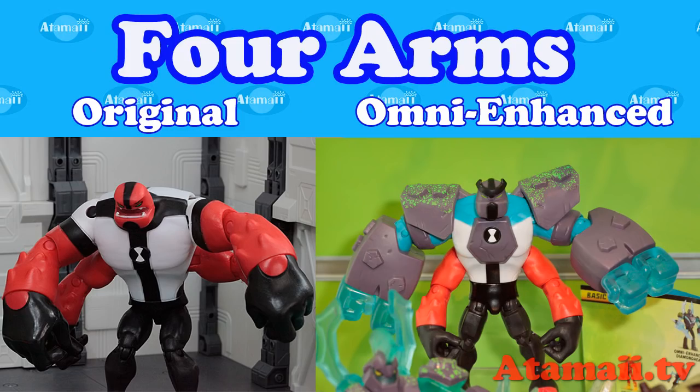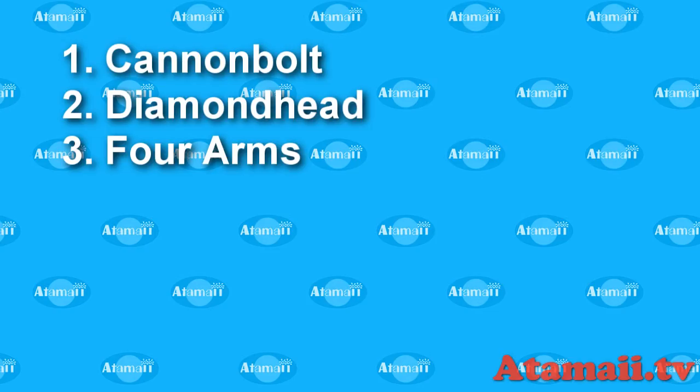Four Arms — original Omni Enhanced. He's got six fists now, a big blocky structure, and green sprinkles. That's number three.